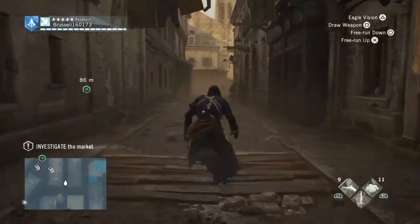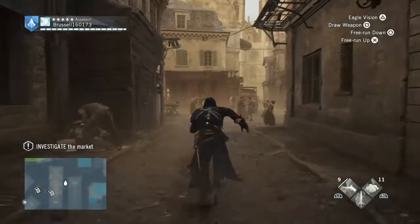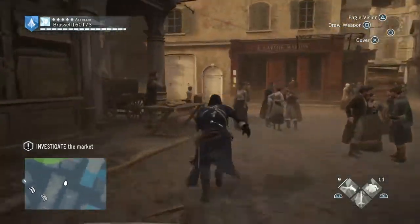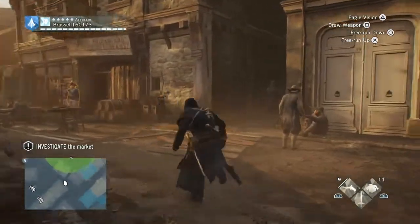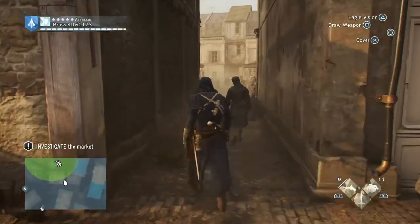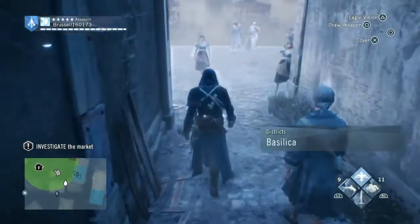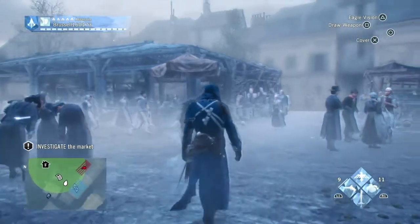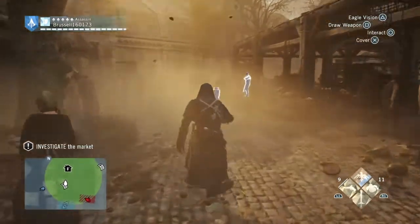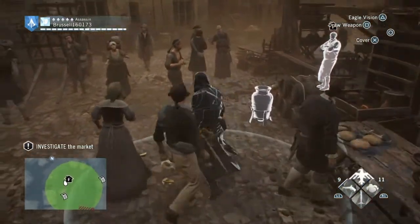The first thing we need to do is go and find Napoleon's Lieutenant, which is in the marketplace in this green area here. But while we're doing this, there's also a shop nearby, so we're going to go and re-stock our consumables. I used Eagle Vision there to try and find him — I didn't find the guy we're looking for as of yet, but he's around.